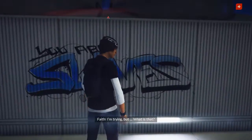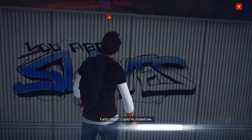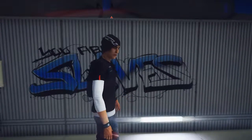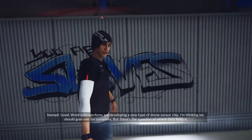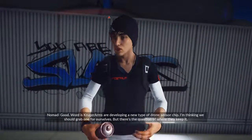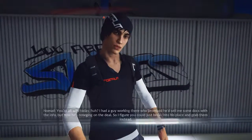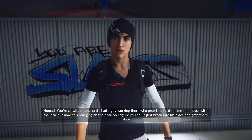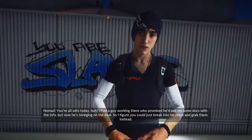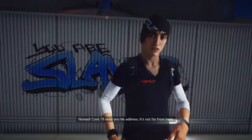Break and Entry. Did you just come here to crush my self-esteem, or are you up for some actual work? Sorry, I'm up. Good. Word is Kruger Arms are developing a new type of drone censorship. I'm thinking we should grab one for ourselves, but there's the question of where they keep it. Somewhere in Kruger Arms, maybe? You're all wits today. I had a guy working there who promised he'd sell me some docs with the info, but now he's reneging on the deal. So I figured you could just break into his place and grab them instead. Sure, shouldn't be a problem. Cool, I'll send you his address. It's not far from here.